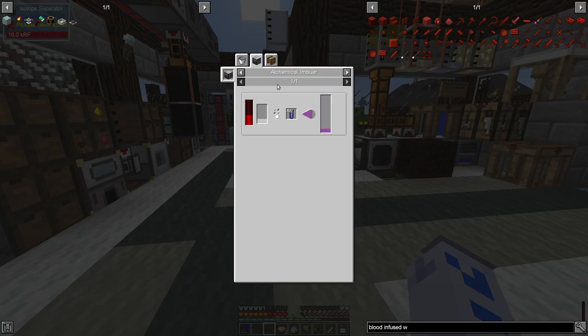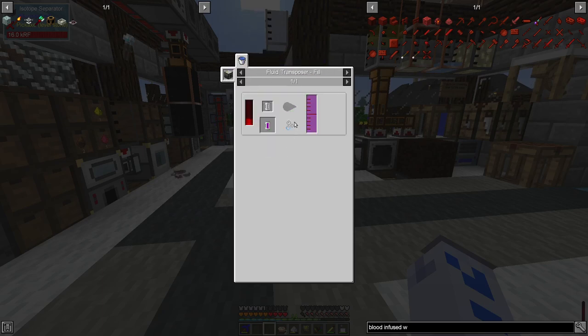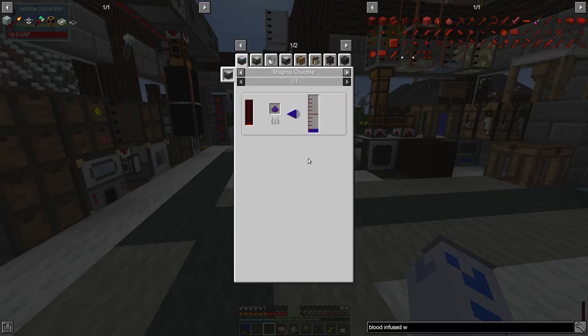I had to make an alchemical imbuer, which was a small adventure, and then put the liquid argon into cells — which was what the quest was all about — allowing me to go on and make dark magic essence, which I just took out of the system since we already had some. Apparently if you distill liquid argon you get mercury, or if you put it in a drying basin and evaporate it you also get mercury and dark magic essence. That's definitely not how science works, but there's lots of weird stuff like this.